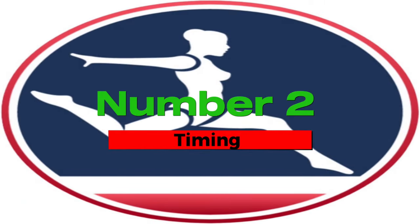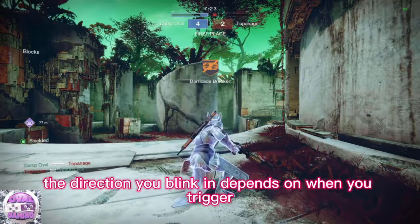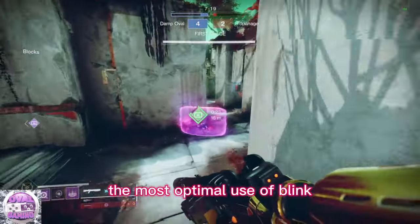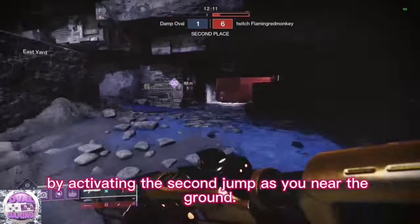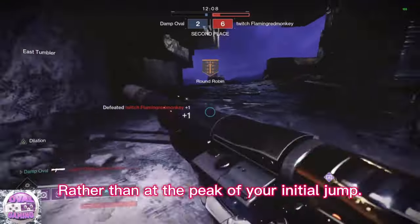Number 2: timing. Much like other mobility skills in Destiny 2, the direction you blink in depends on when you trigger the second jump. In competitive gameplay, the most optimal use of blink often entails executing a horizontal blink by activating the second jump as you near the ground, rather than at the peak of your initial jump.